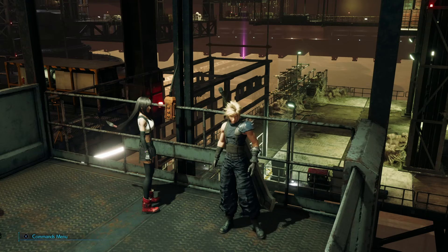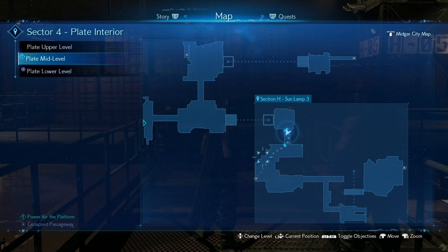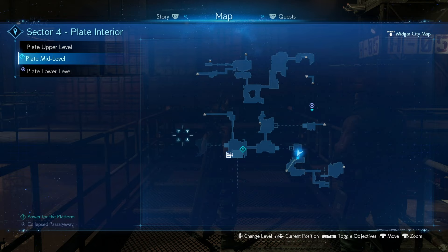Forget about the materia now and continue progressing naturally in the mission until the point that you need to turn off 3 lamps to power the final platform elevator. On your way to lamp number 3 you will get to this point right here in the map, in the plate mid-level east of the platform in section each sunlamp 3.